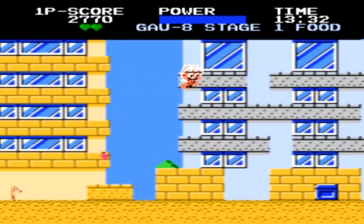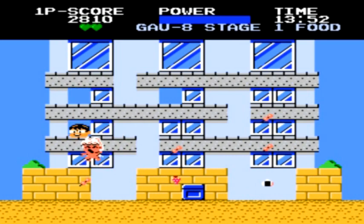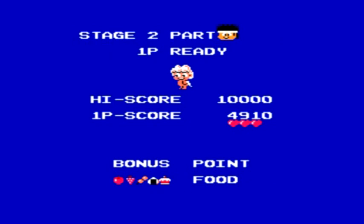At the end of each level, you'll come to a large building with lots of windows. When you get all the way over, lots of different food items will appear. You have to go around and eat the food items until you finally find the friend you're trying to save behind one of the windows. Once you find the friend, you complete the level and move on to the next stage.